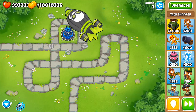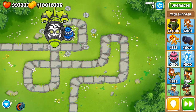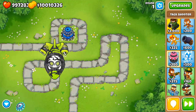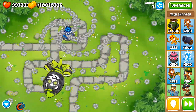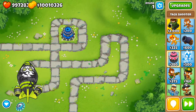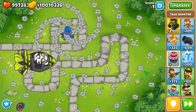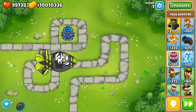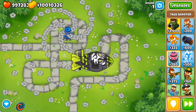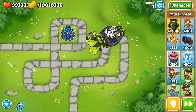It did some damage to the MOAB earlier. If we keep using this ability we might be able to take down the ZOMG eventually — it'll be hard but possibly doable. Breaking through the ZOMG layer is going to be the hard part. We'll break through the ZOMG layer but without much time to spare. The point is it's a very effective ability against balloons.